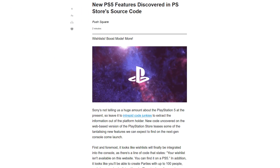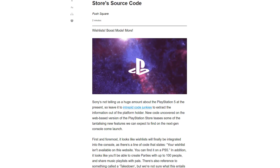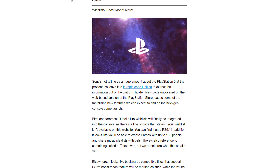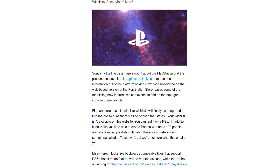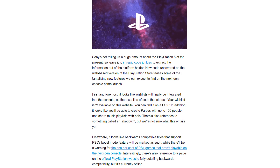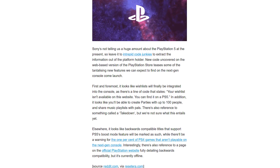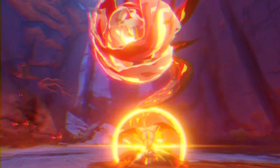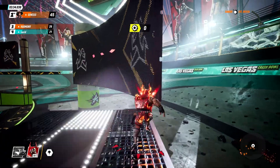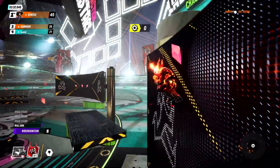First and foremost, it looks like a wishlist will finally be integrated into the console, as there's a line of code stating your wish list isn't available on this website but you can find it on a PS5. In addition, it looks like you'll be able to create parties with up to a hundred people and share music playlists with pals. There's also reference to something called a 'takedown,' but we're not sure what that entails yet.